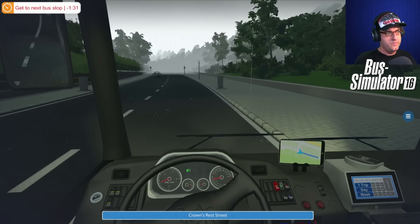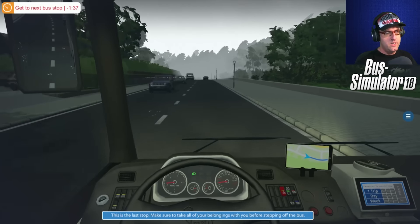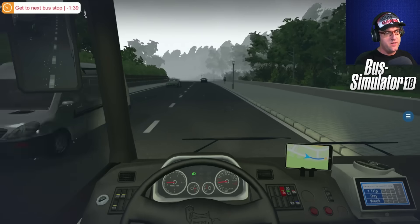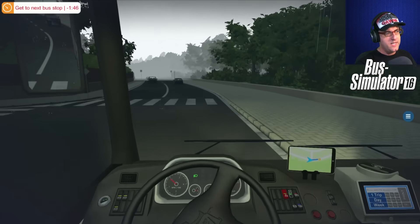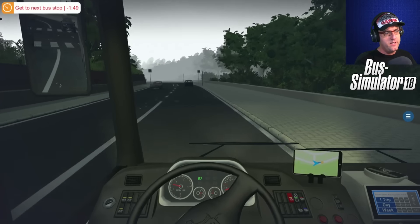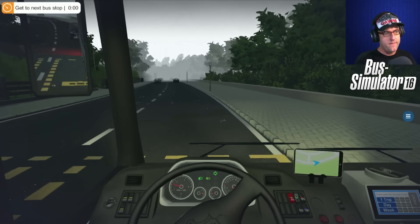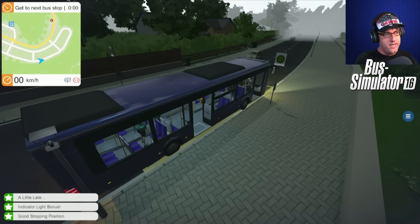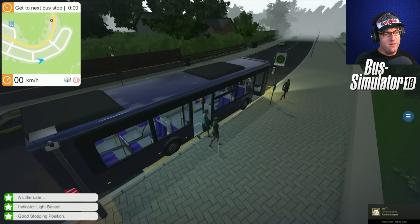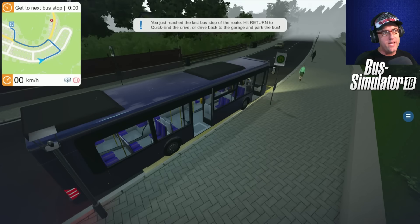Next stop: Crown's Rest Street — this is the last stop. Make sure to take all your belongings with you before stepping off the bus. I like that automated system, I think that's pretty good. Here's the last stop people, everyone get off. You just reached the last bus stop of the route. Hit enter to quick-end the drive, or drive back to the garage and park the bus.